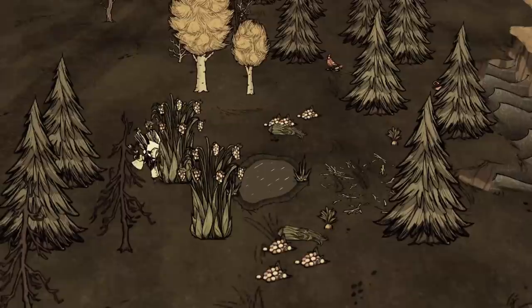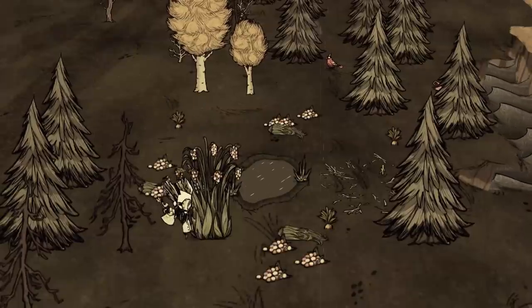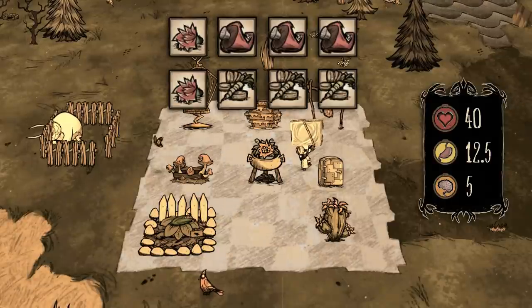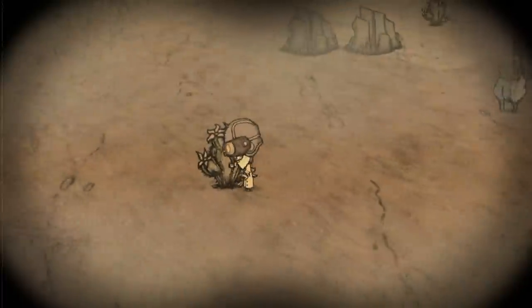This can prove useful for juicy berries that expire extremely fast. Number seven: flower salad. One cactus flower and three vegetables. Quite healing, but a trip to the desert may be tedious.